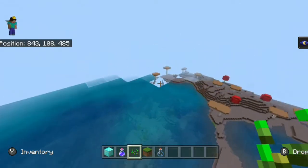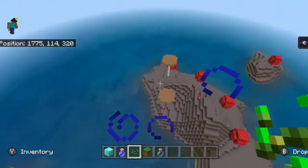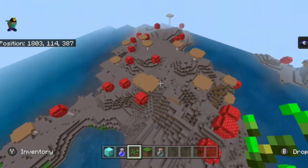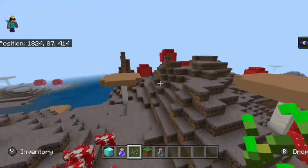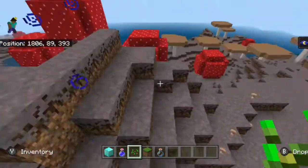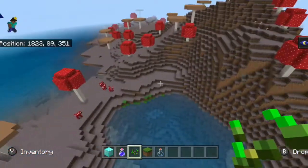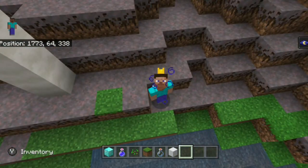Here's the second mushroom island. The first one was mainly due to scale with a combination of flatlands and hills; this one consists of mainly hills on one side and a small bit of flatness. If you want mushroom island mountain-type terrain then this is definitely the island for you. It also has a little bit of green grass mixed in with the mycelium, and that mixture actually looks kind of good — better than all of one or the other.